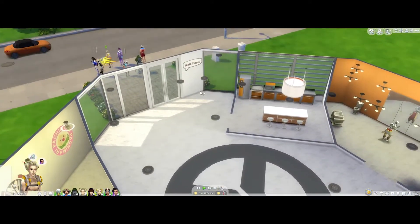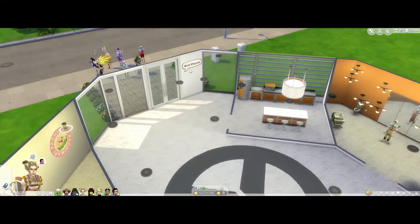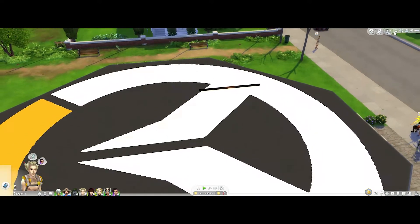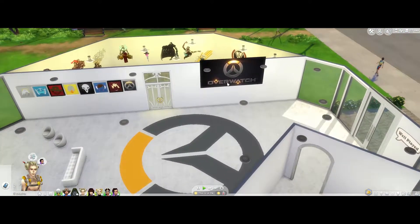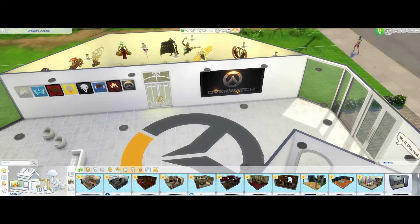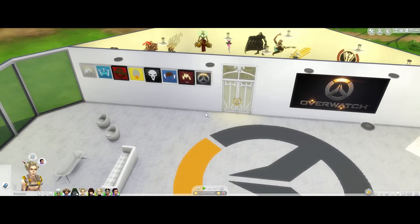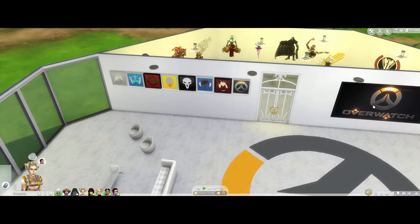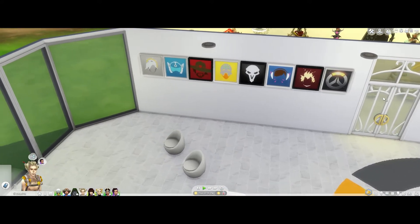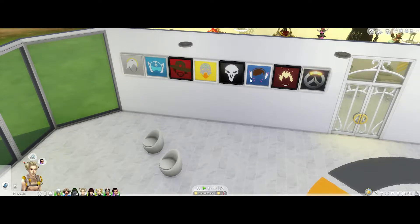When they come back in, everyone can do the 'well played' interaction. Let me get this wall up. We have the Overwatch thing over here, and we have one plaque for each character. Sombra didn't have one of these so I just put the Overwatch logo for her.